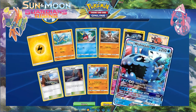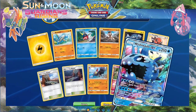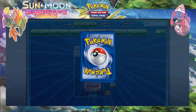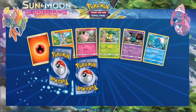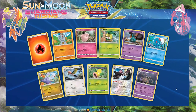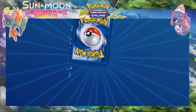Wishiwashi GX — nice, although it's a basic with 210 HP. I'd prefer Lapras over that because of the GX ring, plus it's easier to power up. And Garbodor — great, fantastic — I love Garbodors.